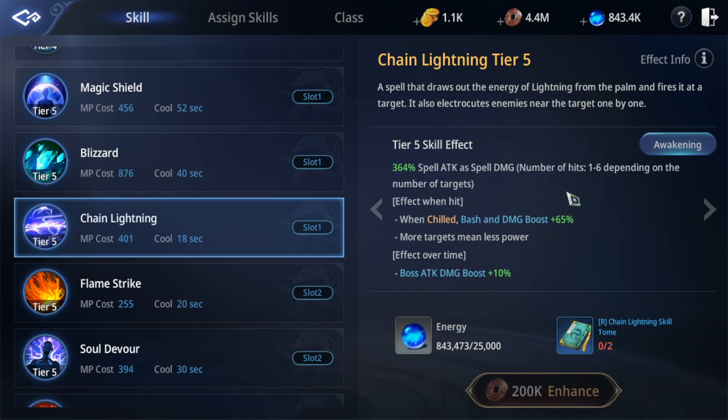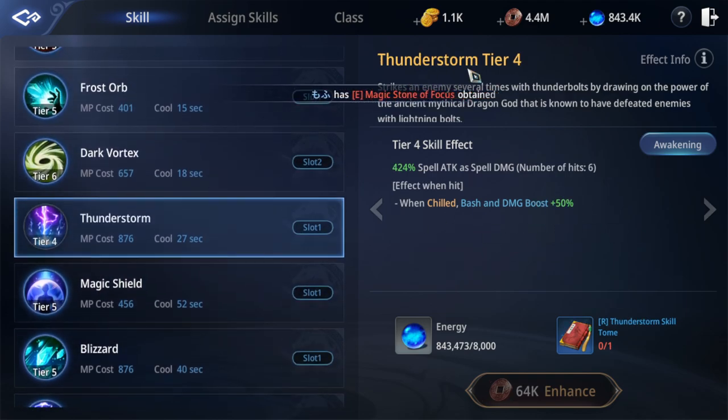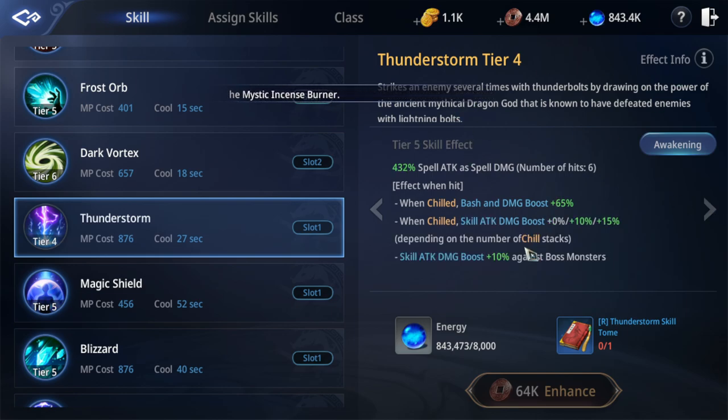It's very cool. Next, when combining thunderstorm with liberify, you will also gain skill attack damage bonus — 0%, 10%, 15%. That's when you get a lot of benefit.